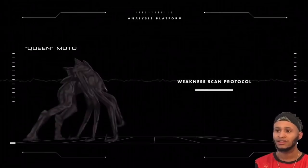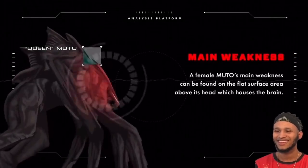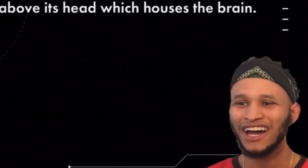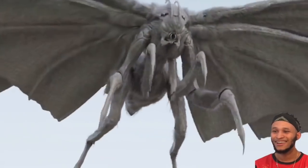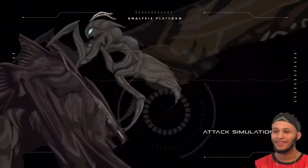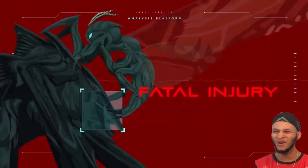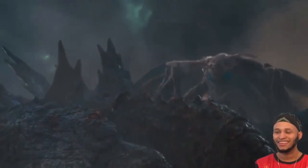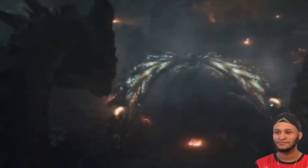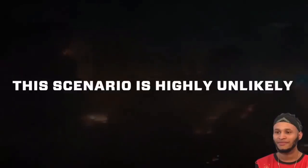Mothra would now find an opening on Muto's only vulnerable spot — its flat, exposed head. To grapple onto this giant beast, Mothra will place itself in a perfect position to insert its stinger close to its brain or brain stem, paralyzing and killing Muto in an instant. The other unlikely scenario would involve Mothra haphazardly getting too close to the Queen Muto and getting one-shotted by those massive claws. But realistically, Mothra wouldn't be stupid enough to let that happen.